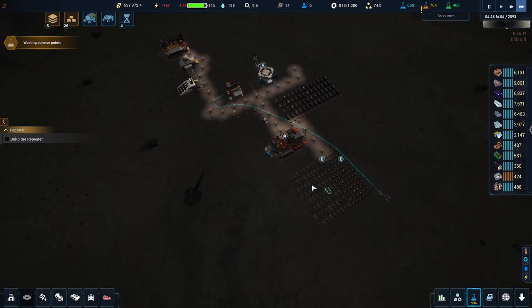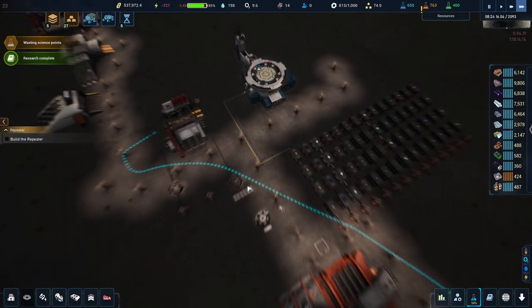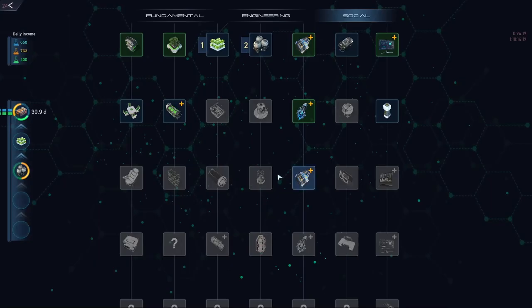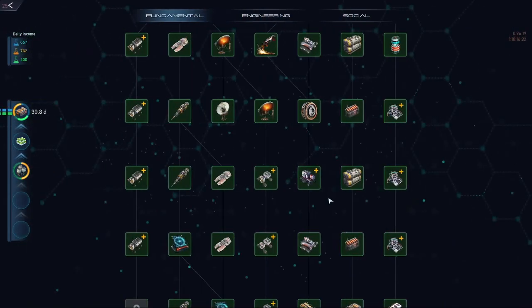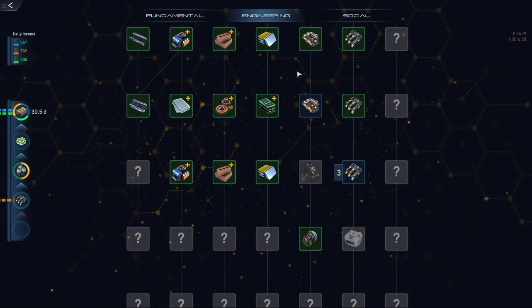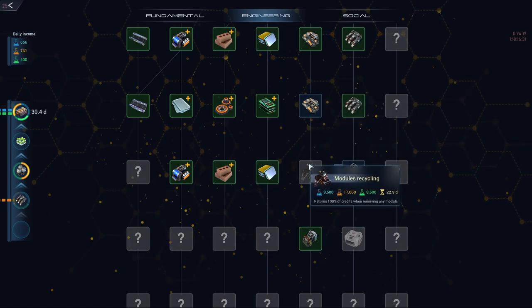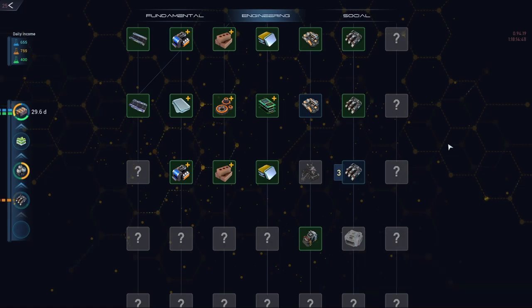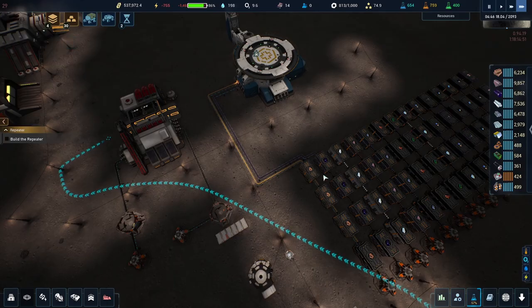Research complete! Let's research some more. Going to fundamentals to grab that last one — good. In engineering I've got three left: assembler upgrade, recycling which reduces credits 100%, and programmable splitters which unlocks multiple filters on each conveyor output. That could be really useful if lines start getting complicated.